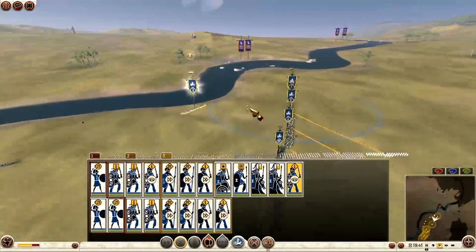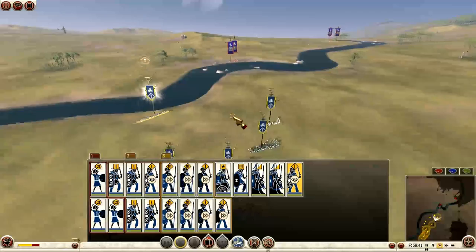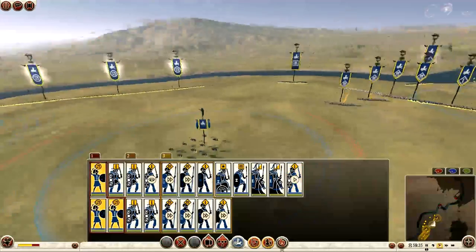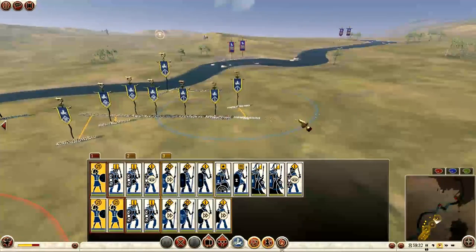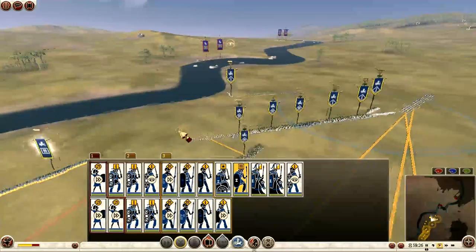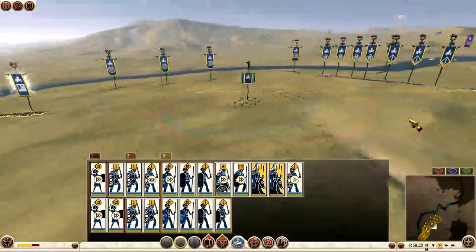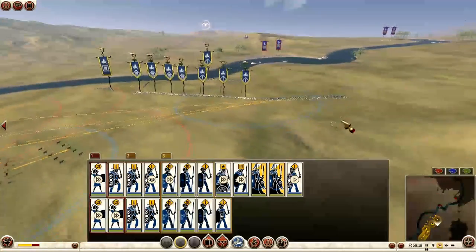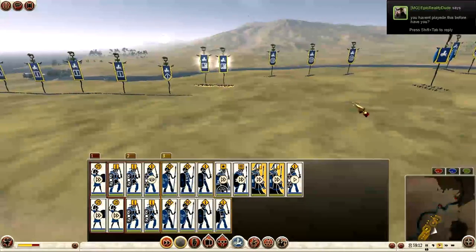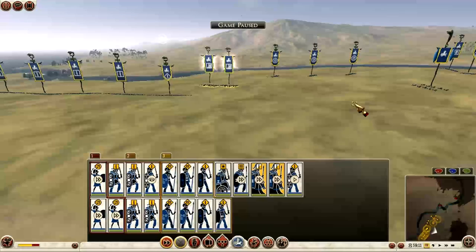This is a bridge battle. I am the Iceni tribe and he is Athens. As you can see I've deployed my men and I'm actually switching them all around now because I thought he'd be across the river opposite me, but it turns out he's actually on the other side of the battlefield, so I'm having to adjust and bring all my men to face him. This is actually my first ever bridge battle on Total War Rome 2, and as you can see we have a little conversation on Steam right now and I can confirm to him that I haven't had a bridge battle like this.